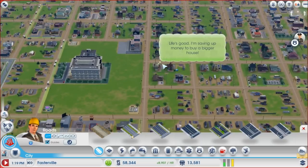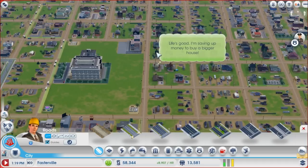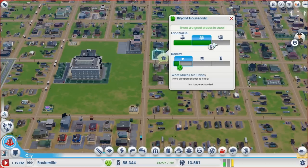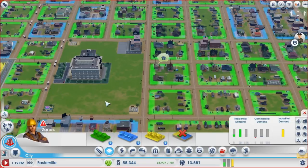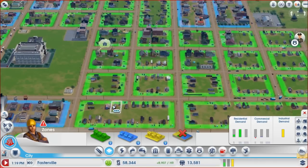Life is good, saving for a bigger house. See, land values — I could upgrade these streets and these houses would get bigger. Same here — that might occur. Industry growing to medium density, demands for more industry are up.